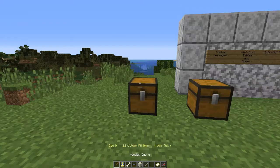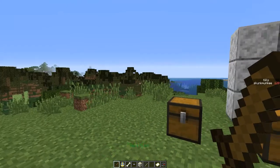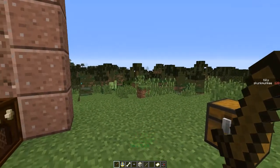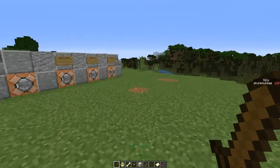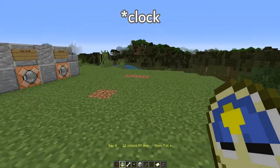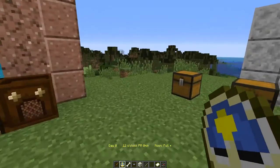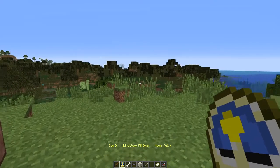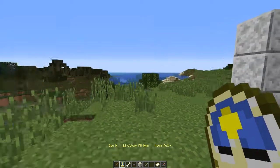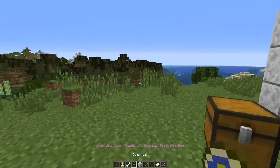The next thing I want to show you is the sword. If you look over on the right, it shows you the amount of kills that I have on the server, which is really neat. Also, if you have a compass, you can see at the bottom where it shows the day, the time, and the moon. I've got it locked so the sun is directly overhead, so it's always going to be 12 o'clock.